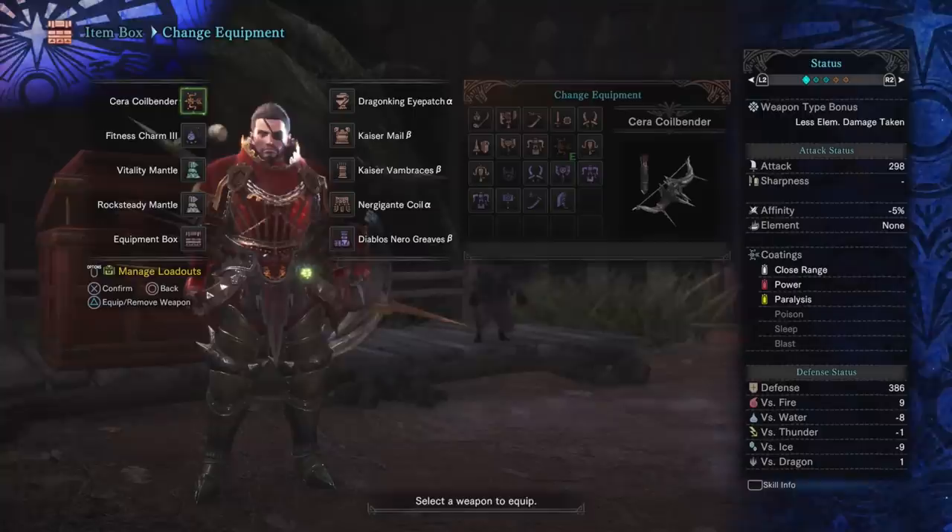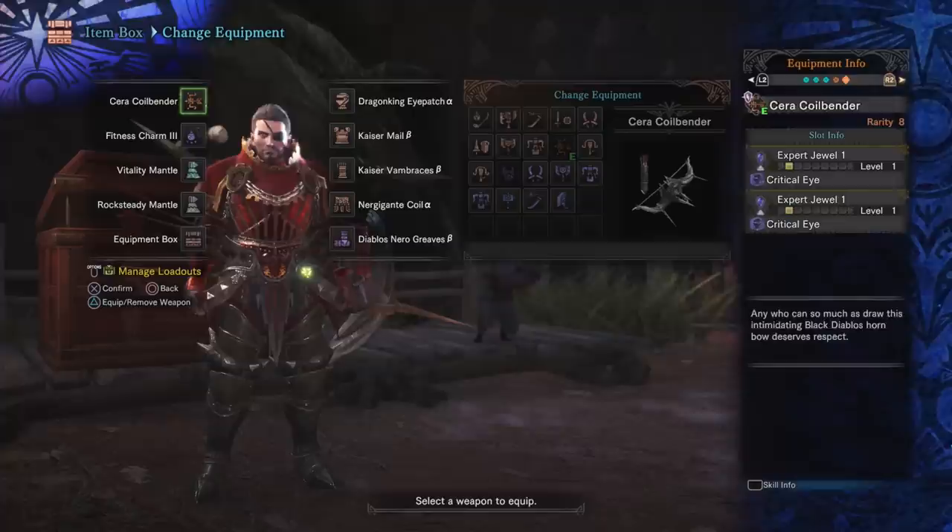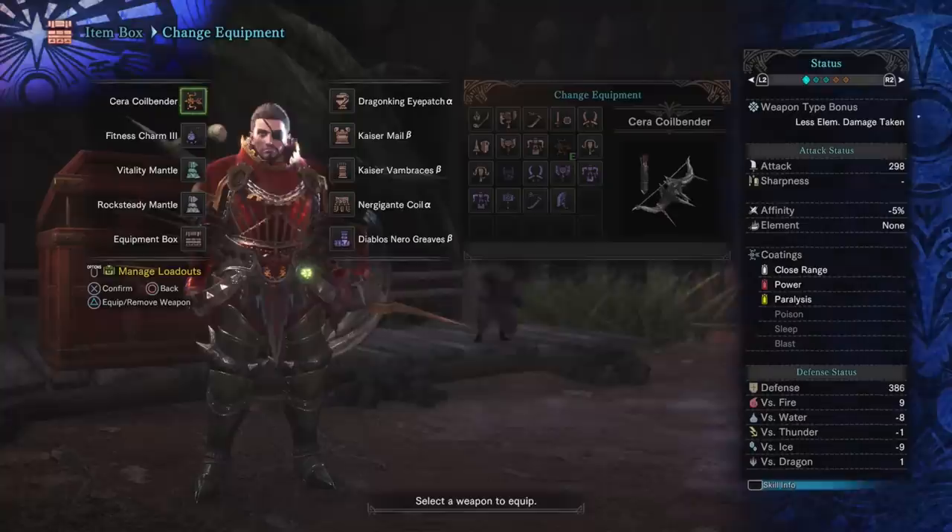The basis of this build isn't really Mighty Bow though — the basis is going to be crit and elementless. The first thing you'll notice is our weapon, the Serra Coilbender. You get this bow going down the Diablos tree. A lot of people find this bow unattractive initially because it has negative affinity — specifically negative 30%. We've augmented it with an affinity increase to bring that up to negative 20. The thing that makes this bow appealing is the high base damage: we're sitting at 264 attack. Now, 264 is just the sheet damage on the weapon — we're actually doing 298, almost 30 more damage than what the weapon is showing, because of the elementless jewel.